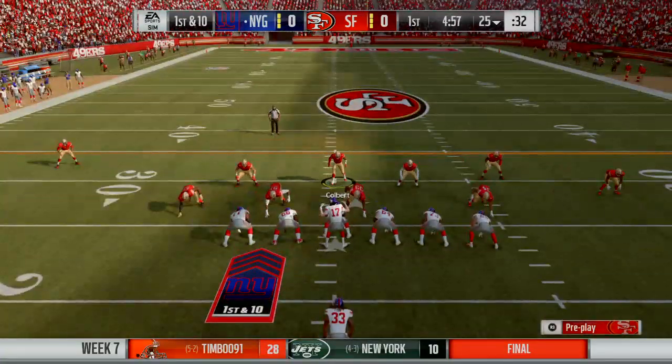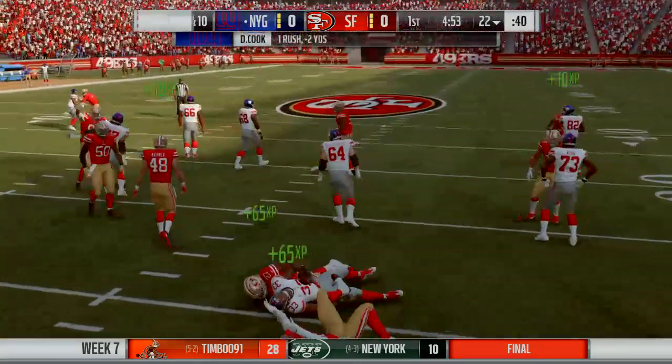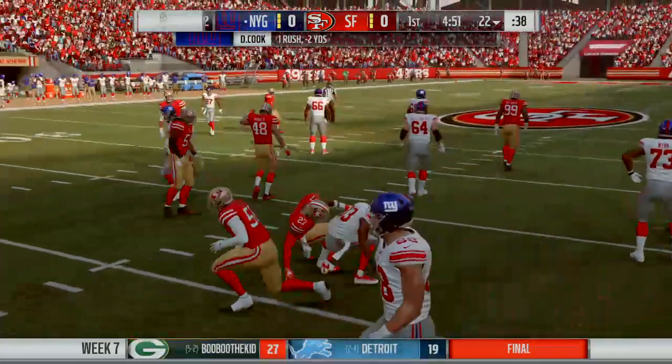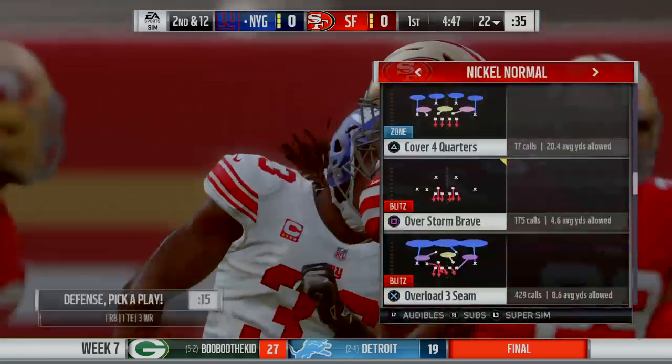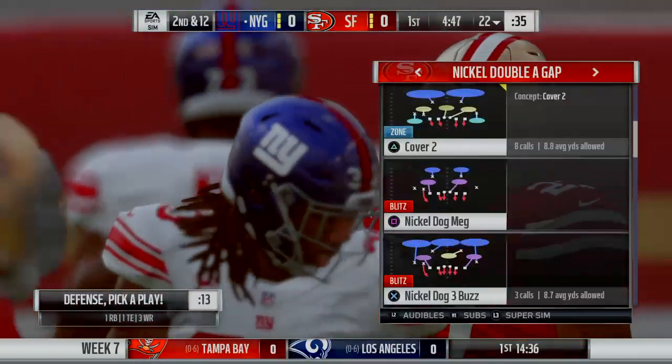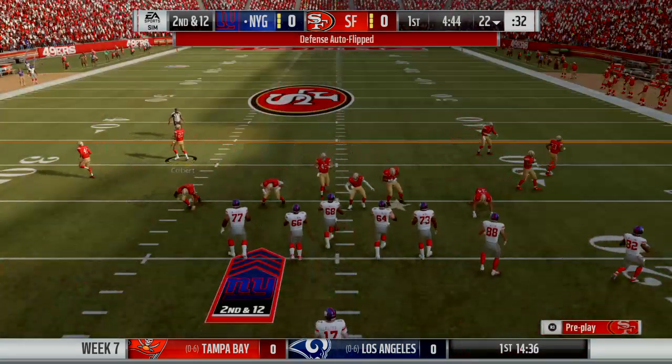All right, here we go. The first carry now for Dalvin Cook, and he is going to be stopped cold behind the line of scrimmage. That's going to go as a loss of two, and it'll be second down. Nice play right there to stop him behind the line, but I want to see how this defense continues to play him here in the first half.